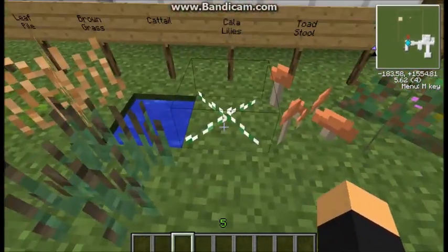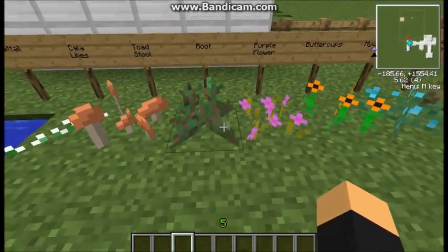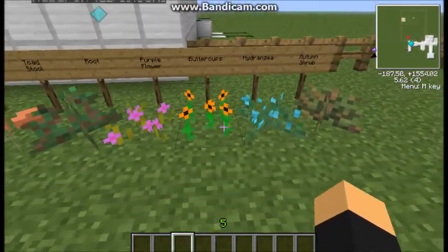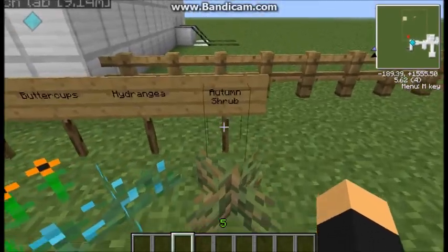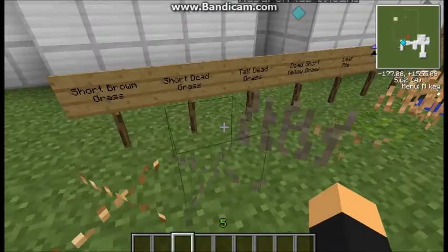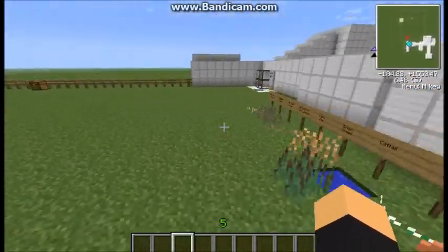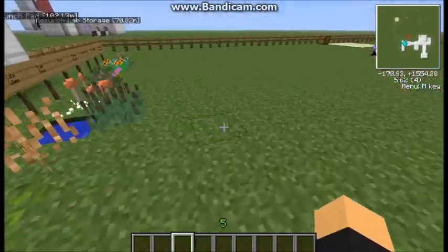There are also color lilies — I don't feel that color lilies, you know — toadstool root, purple flower, buttercups, hydrangea, and an autumn shrub. I think some of them drop seeds, but I don't really know what any of them drop when you destroy them.